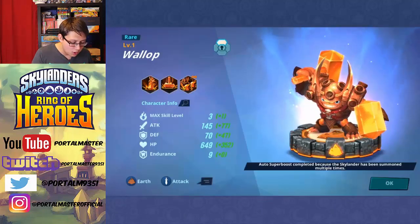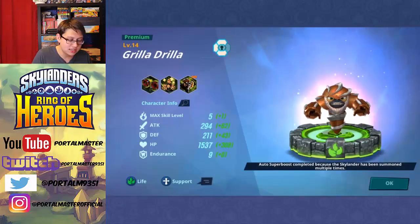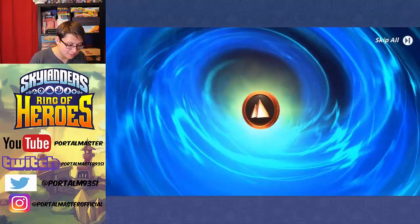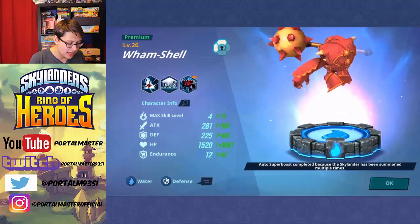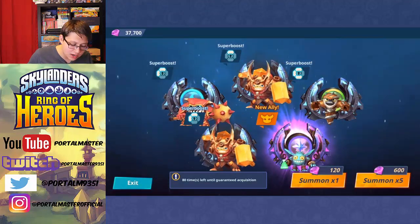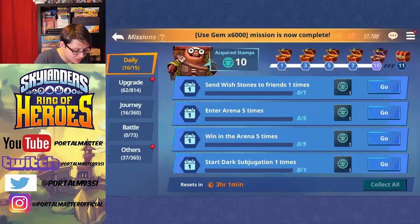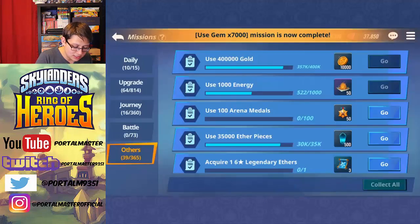We're gonna do another summon. An Earth Skylander — Wallop super boosted. A Life Skylander — Grilla Drilla super boosted. A Magic Skylander — Popfizz! That's a new heroic ally, really happy about that. Another Earth Skylander — Wallop super boosted one more time. And our last one is Wham Shell super boosted. So we got a new ally with Popfizz and super boosted several other characters including Wallop twice. We're usually getting new Skylanders every time we summon right now, which is pretty nice, and we're getting those super boost objectives as well.